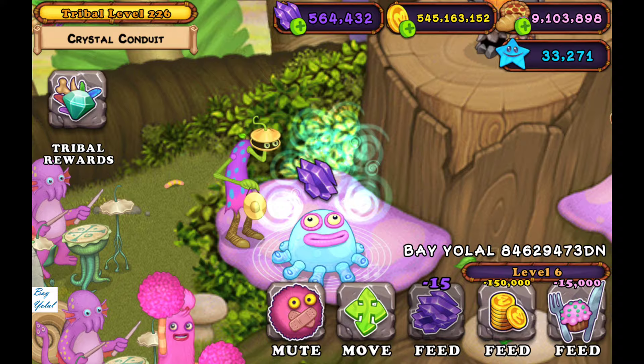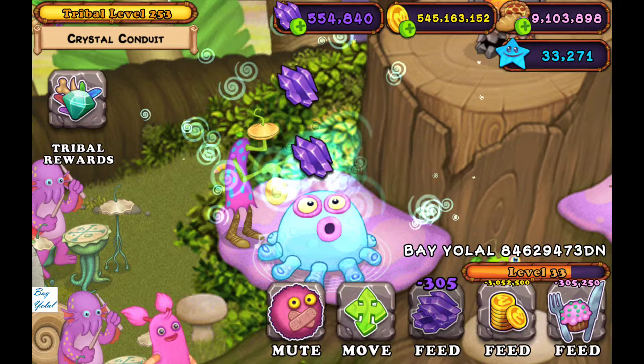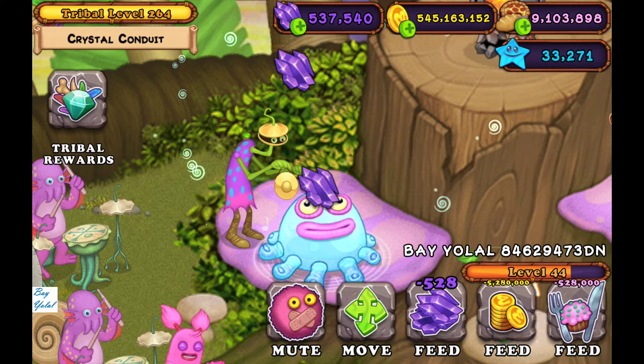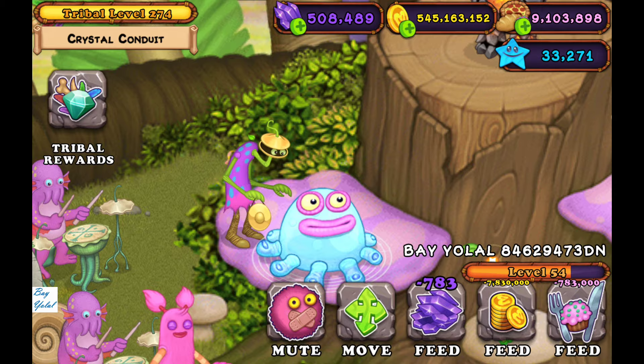When you feed your monster via shards, it's very economical and the best way to feed. Invest your monster on Tribal Island for maximum diamond rewards. Level 50 — thanks to all of my Ethereal Island monsters!